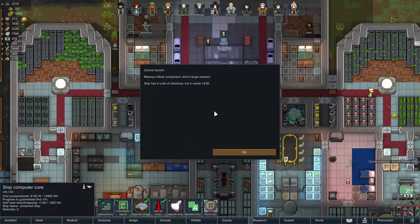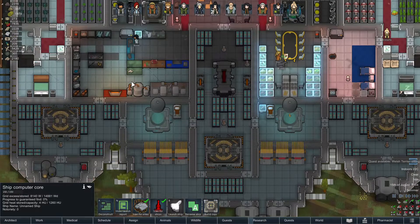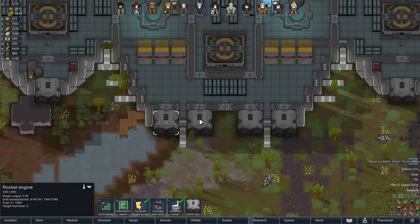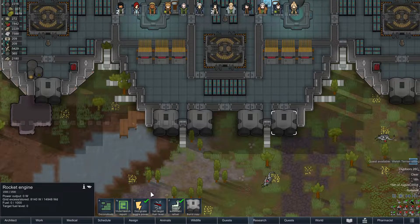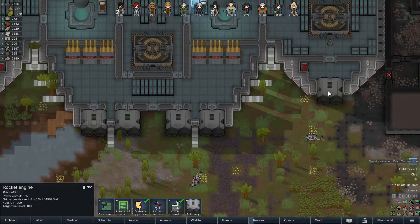Let's have a look at the old launch report — what are we missing? We have zero units of chem fuel, but it needs 7,438. I assume that's got to be what these are, so let's start fueling up the old ship. Oh boy, that's a lot of chem fuel to get us off the ground.